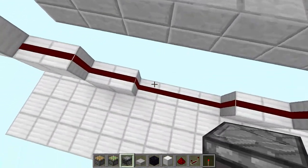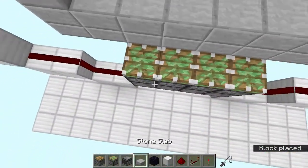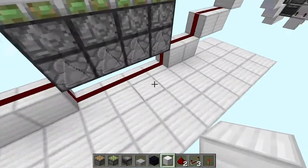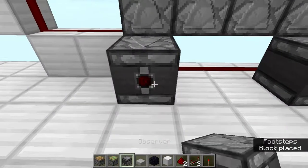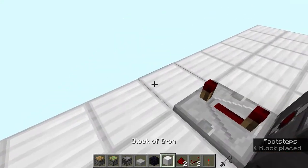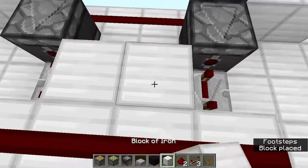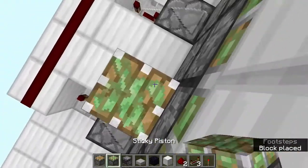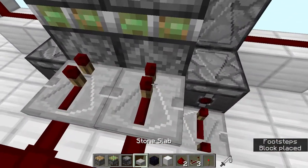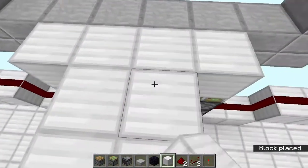Now go over here and add 4 observers facing upwards and 4 sticky pistons facing upwards, and for now just add any kind of blocks on top. At the back, we are going to be adding 2 observers on each side and 2 repeaters set on 4 ticks. Add 4 blocks going like this with redstone dust, 2 blocks, some temporary blocks, and place sticky pistons like this. Then add 2 repeaters, 2 observers facing upwards, blocks on top, and some blocks over here.